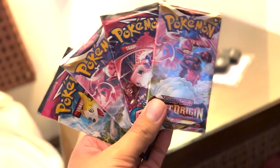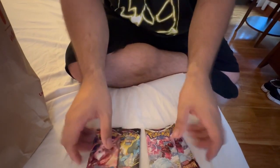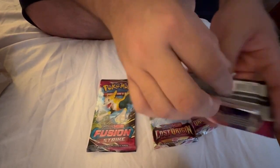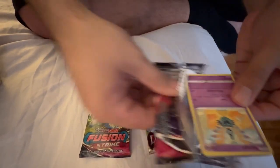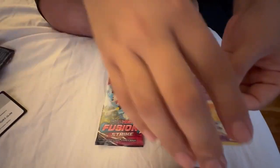Now we bought four booster packs — two Lost Origin and two Fusion Strike. You got the pack like this, then you lift this up on both sides like this, then you get the bottom card like this, turn it around, then you go one, two, three.